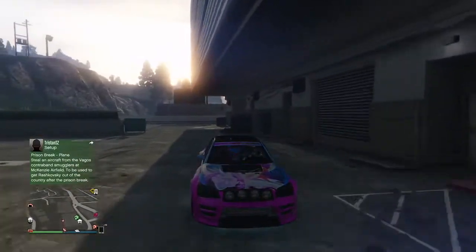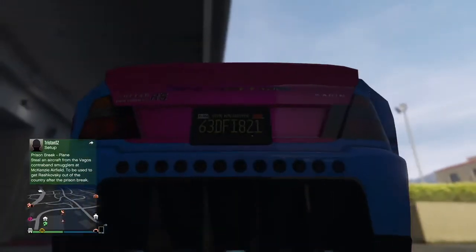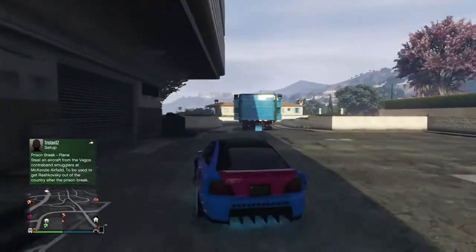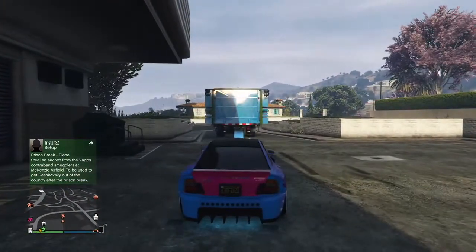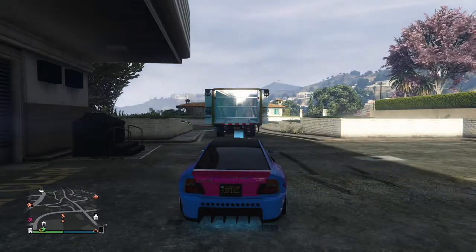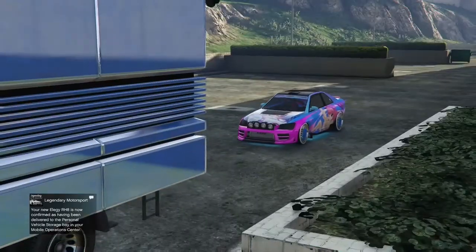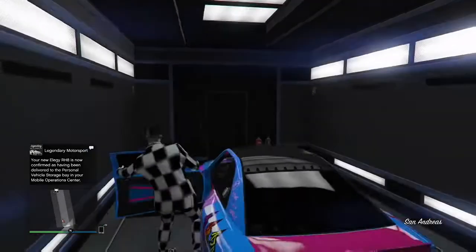You will not get dupe-detected with these plates. I would always recommend using custom plates, but if you don't have them this is all you've got. Fast-forwarding to wait for the Elegy to get delivered — there we go, we got the text message. Drive back in and the car is saved — that's basically why we have to drive back in every time.